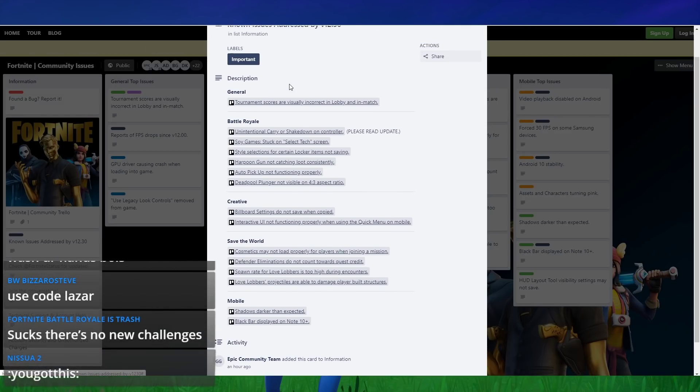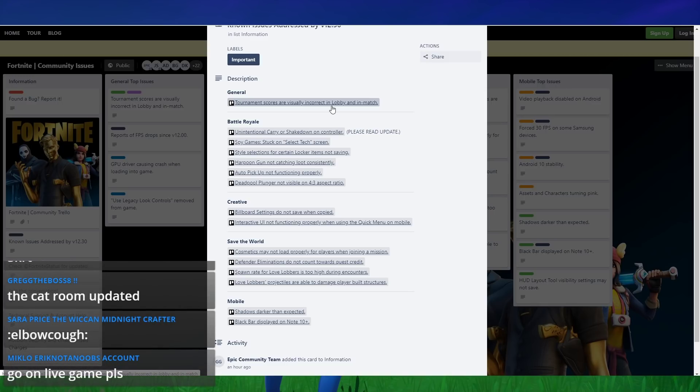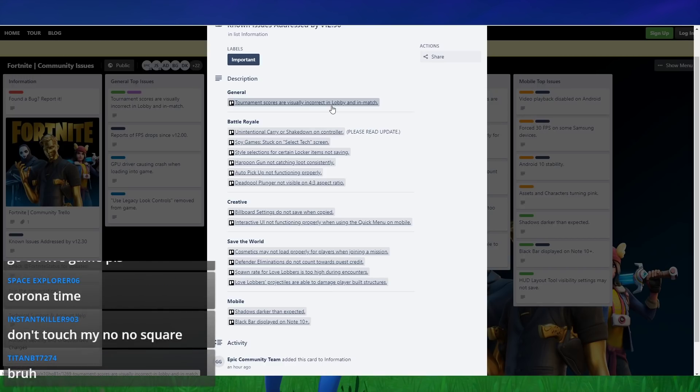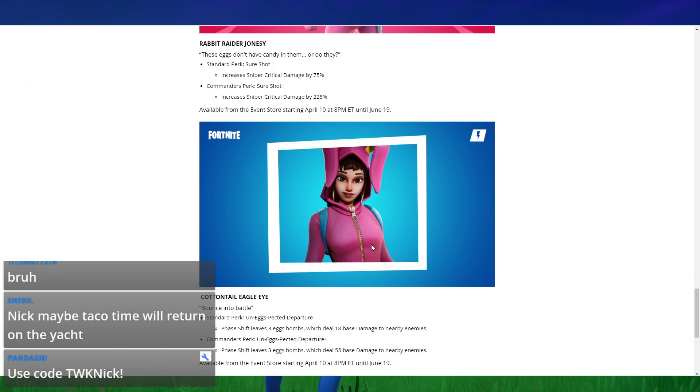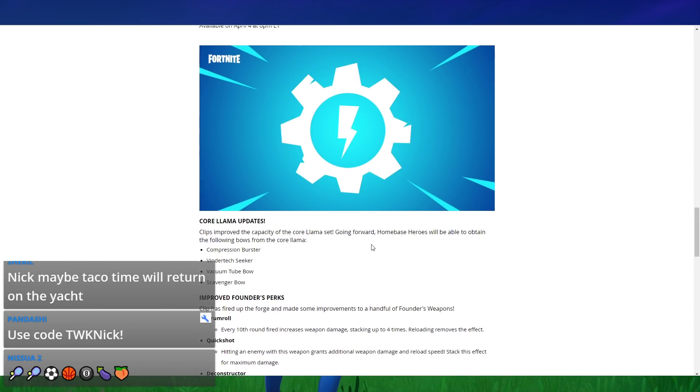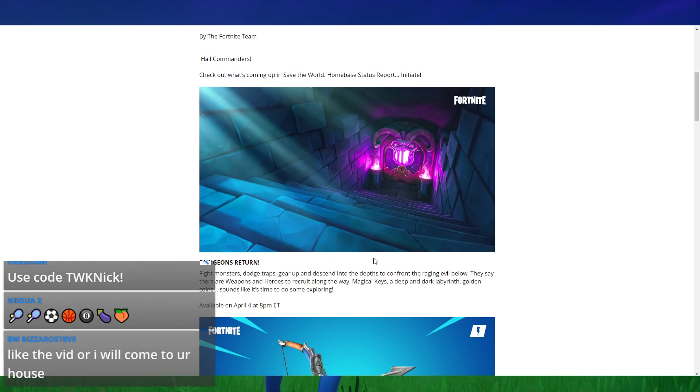We also have the bug fixes — I'm not going to read them all off but I'll leave them on screen for a moment. I'll have this linked in the description. It's really weird they don't have an official patch notes page anymore — it's all just through this Trello page now — but hopefully some bug fixes addressed something you had an issue with.